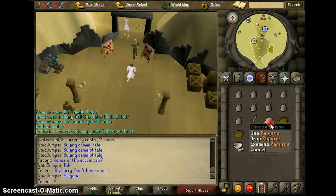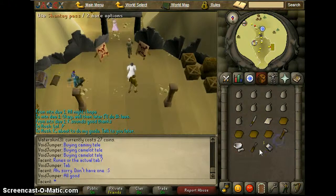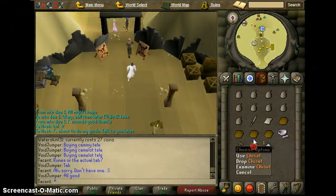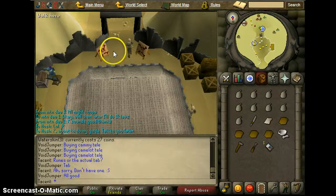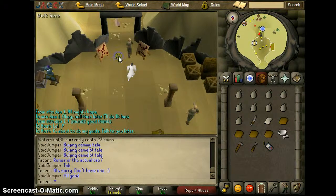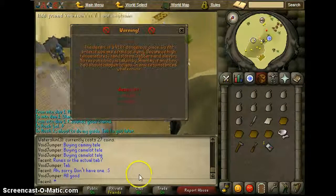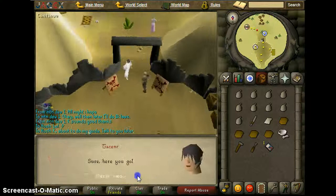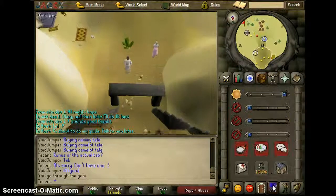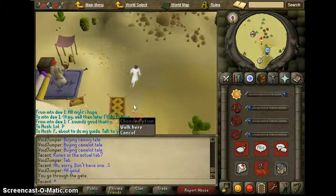A knife just in case, papyrus, four soft clay, a pestle and mortar. I would suggest bringing a hammer and a chisel, because near the end of the quest we'll be at the throne and we can get two rubies, two sapphires and two emeralds from the throne, so it's easy stuff. Just go ahead, give them your Shanty Pass and let's get started. You won't need to kill anything.